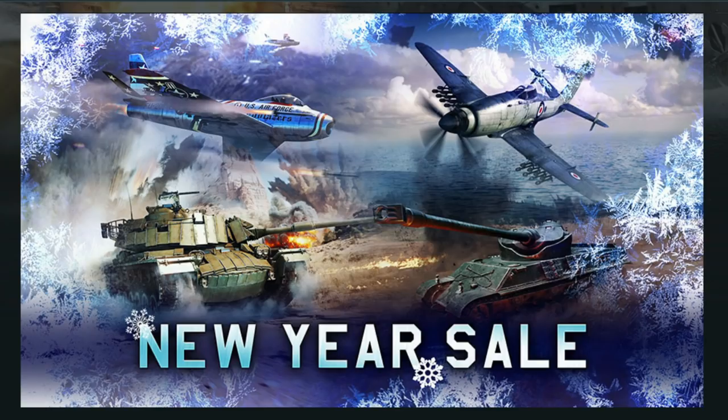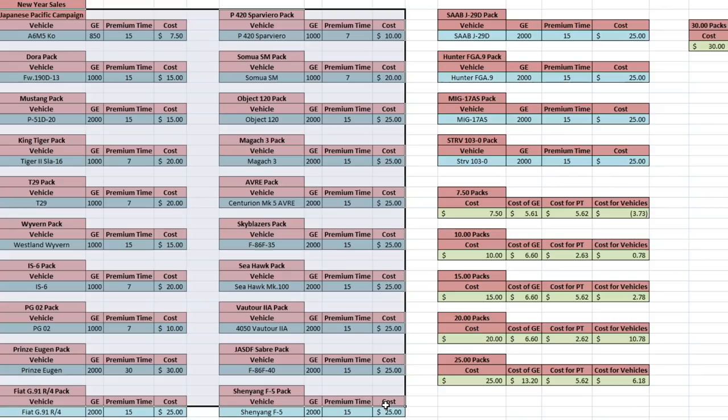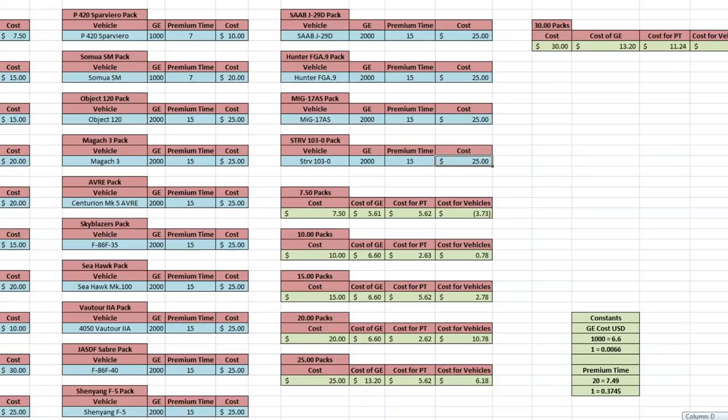Going back to the new year sale, as usual I've made a spreadsheet covering all the pricing — there'll be a link in the description. I've split each of the packs into their own relevant sections with all the different prices. The main difference this time is I've split the overall cost by dollar amounts instead of by vehicles, because there are so many things on offer. This is actually the largest sale they've had in quite a long time. The packs range from $7.50 to $30.